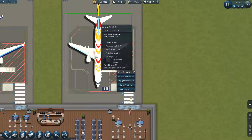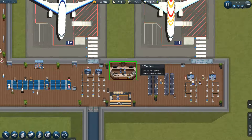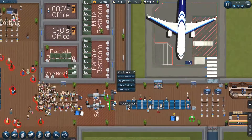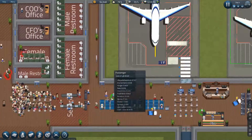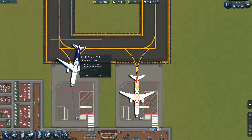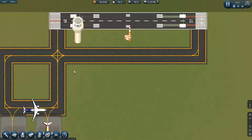Now this flight just has another 13 passengers to go. Let me just highlight all the passengers — they're on the way through. This guy's still got plenty of time, still 43 minutes until its scheduled departure time. And the Pacific Airlines flight has started to pull away now and starting to taxi.